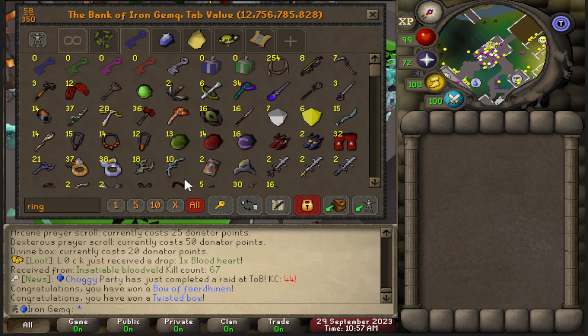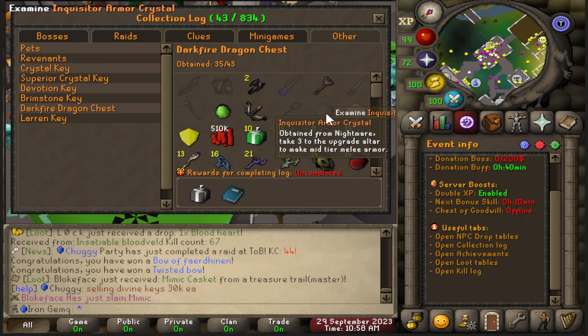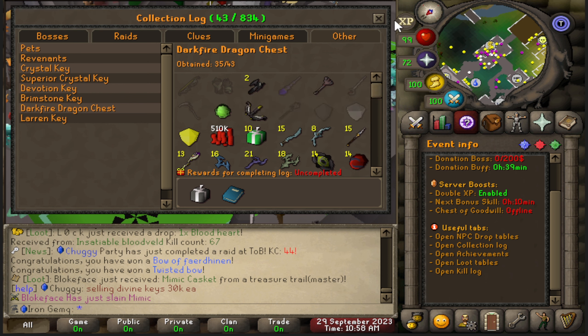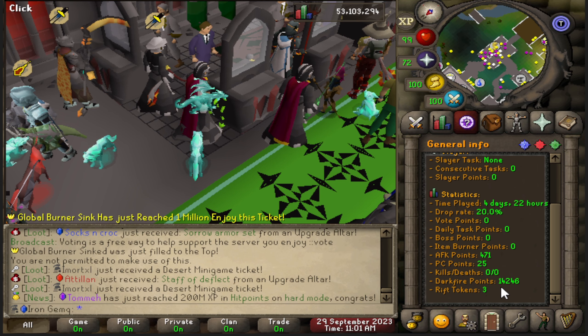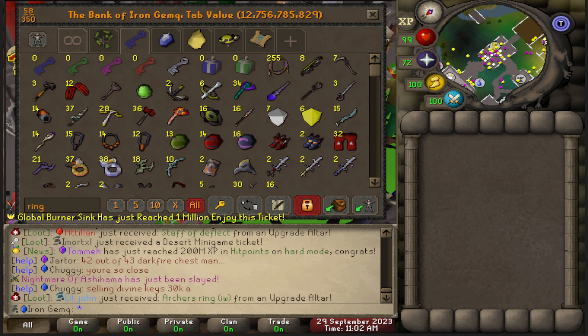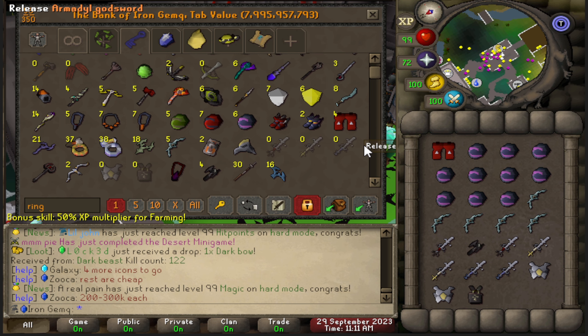I just spent an hour opening everything up and I'm pretty surprised by the loot. I got a ton of items, but I didn't get everything that I need for upgrades. For example, looking at the collection log here, I didn't get a single inquisitor's crystal. So instead of flying through armor upgrades early on, I'm actually going to have to camp the nightmare for a decent while to get six crystals. This is also all the resources I got from keys — I just thought I'd show you in case anyone was interested. I'm also up to 14,000 dark fire points.